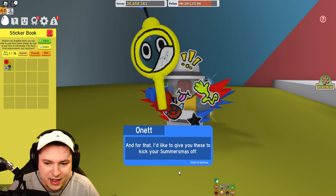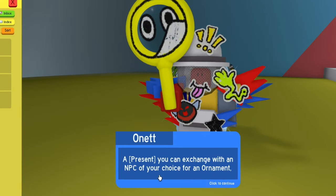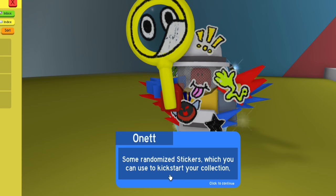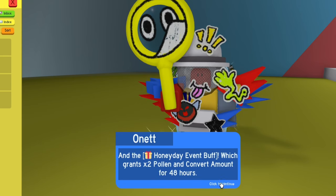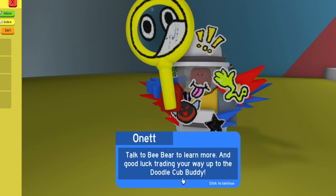For that, he'd like to give us something to kick off his summer Bee-Mas: a present you can exchange with the NPC for an ornament, a star jelly which can be transformed into a bee for a random gifted bee, some randomized stickers which you can use to kickstart your collection, and the Honey Day event buff which grants two times pollen and convert amount for 48 hours.